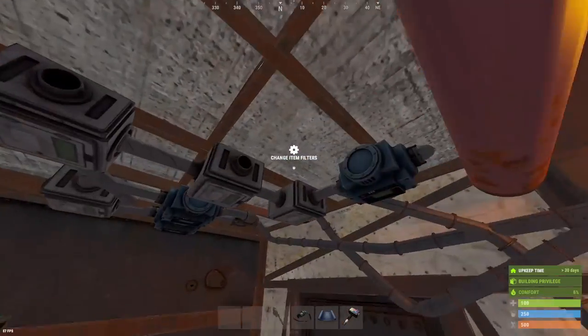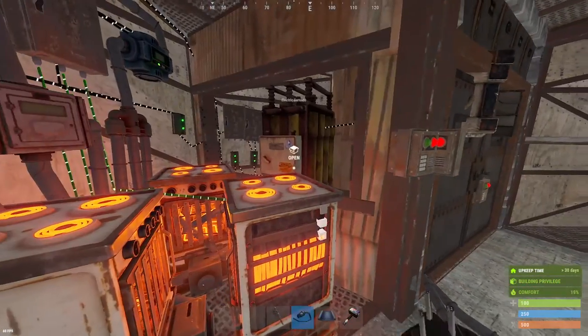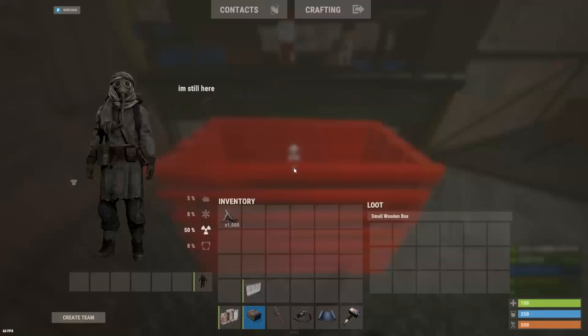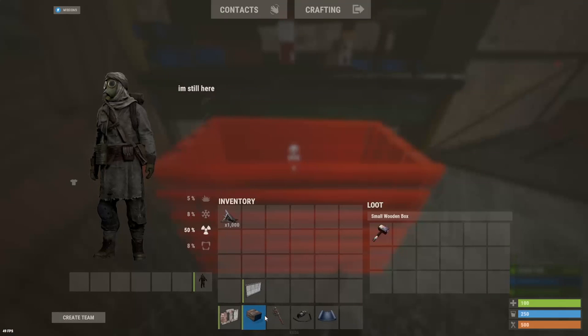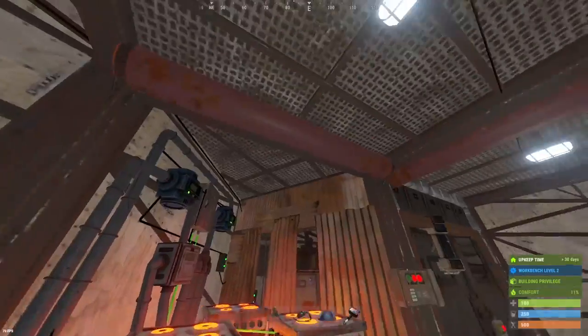All your unsorted items are going to get stuck in that box and everything you have set to filters is going to get pulled down into your core. Ores are going to get smelted automatically and pulled down into your core. You've got this box next to your electrical room where you're going to have a hammer and some metal frags — don't forget about that. You're going to want to have this here for whenever you need to take your windows off to authorize people on your turrets or to turn them off to refill the ammo.